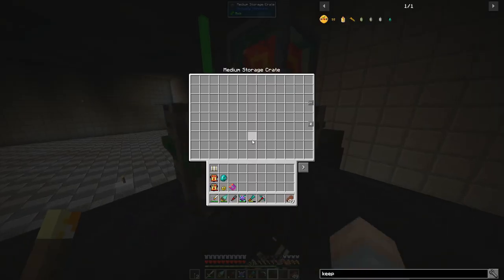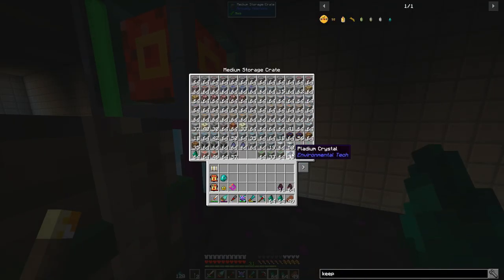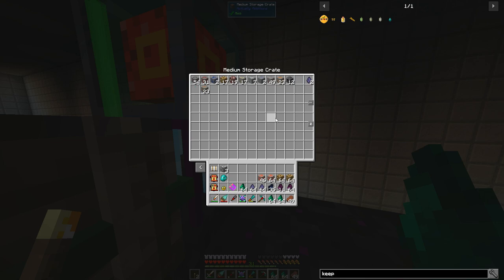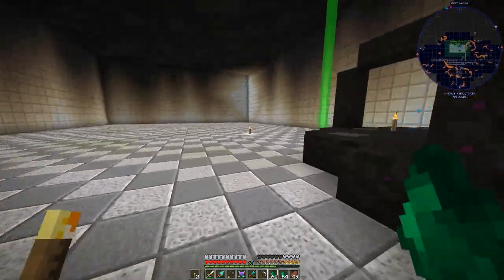Over here we've got a tier 3 void ore miner going. I want to get those crystals - palladium, that's the new one we're working towards. We'll grab the glowstone and the resonating crystals as well and take those back upstairs.